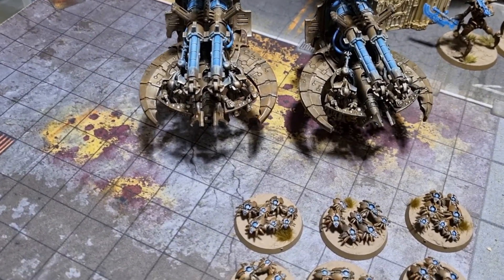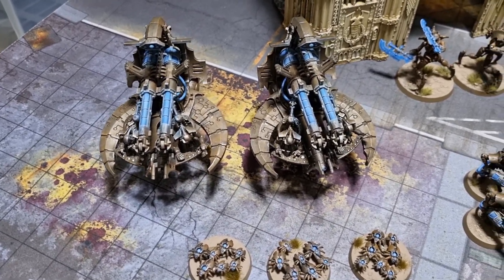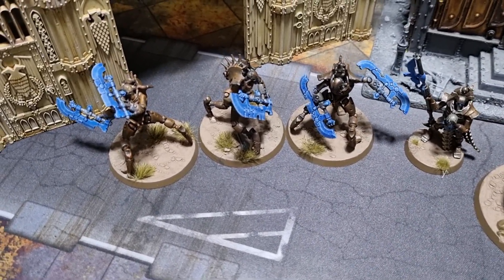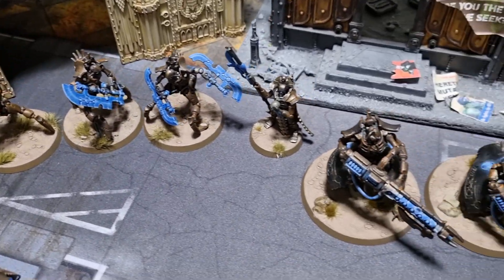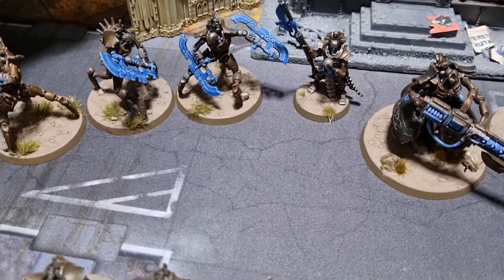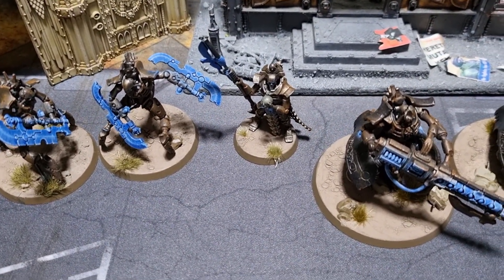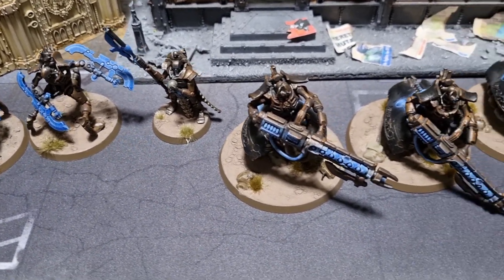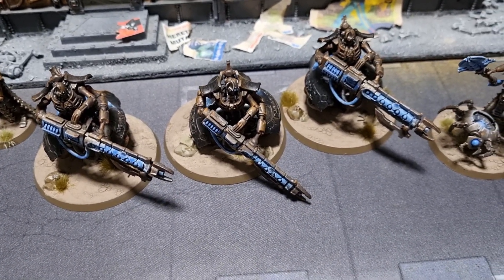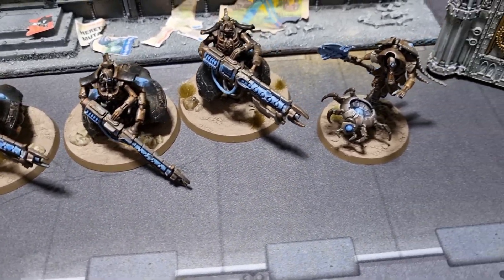Behind the Scarabs we have two Annihilation Barges with the Tesla Cannon rather than the Gauss option. Behind them we have our first squad of Skorpekh Destroyers. Next to them is a Lord with the Veil of Darkness as a second relic — we paid a Command point for that — and also Warscythe. Next to them are the Lokhust Heavy Destroyers with Gauss Destructors.